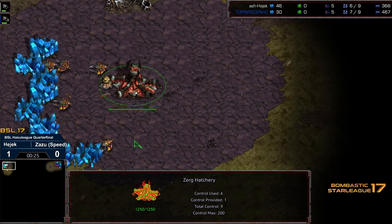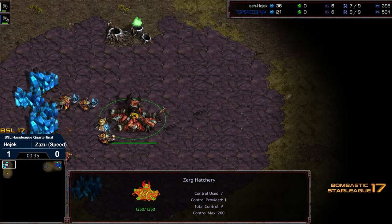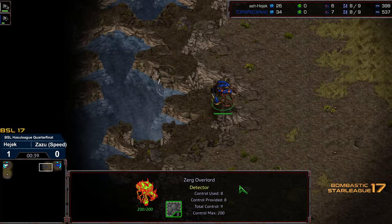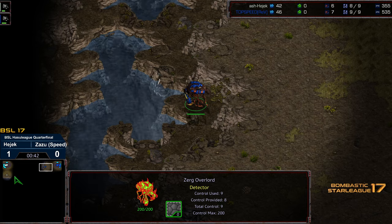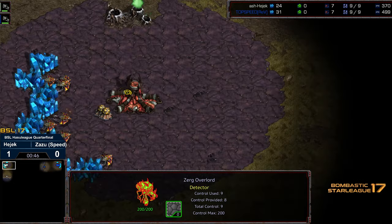Game one was incredibly intense. Could have gone any other way but Hedgic was able to find ways — in particular picking off the Extractor was a brilliant stroke to equalize things. Right now it looks like Zazu is going to end up with the advantage as he's got that Overlord making its way top left, and Hedgic has that Overlord making its way to the bottom left hand corner.